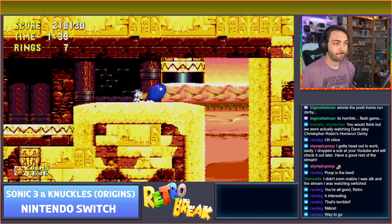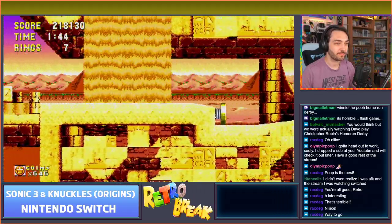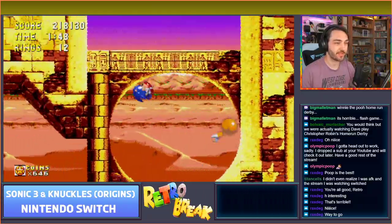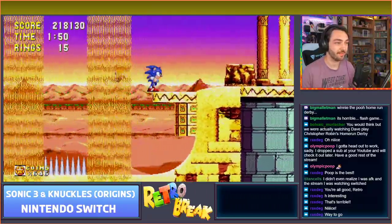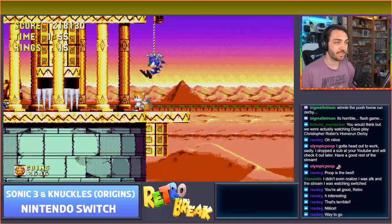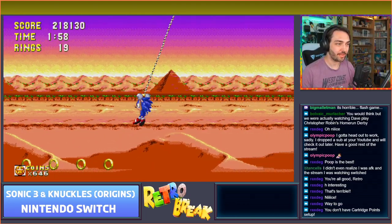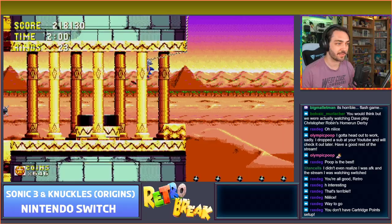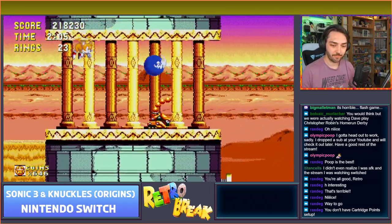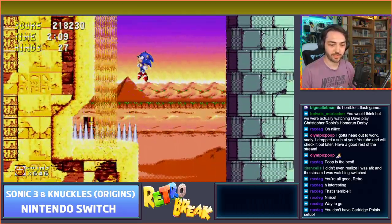And now for my least favorite level in the game - I was complaining about this one earlier. This is the one with the ghosts, and you have to pull the switches to stop the ghosts from attacking you. This bit's quite cool though - you get to sort of abseil down the side of the building and you can choose whether to stay on the same side or try and go around to collect the rings.